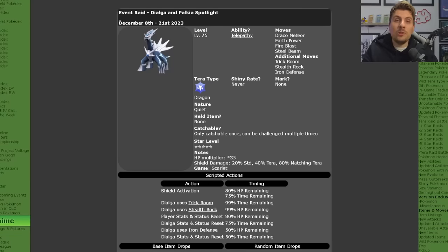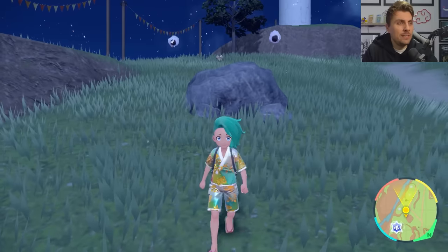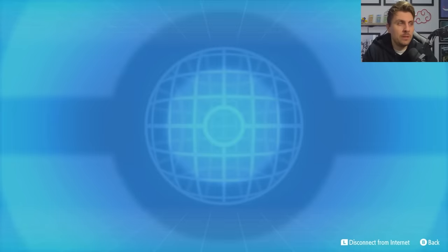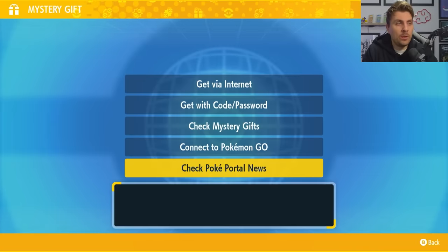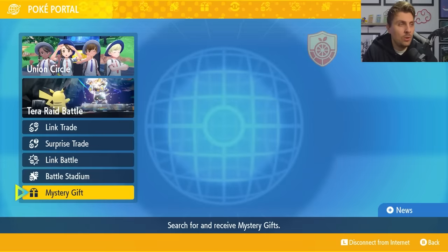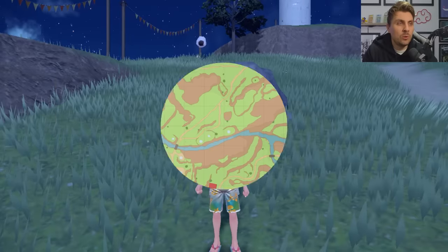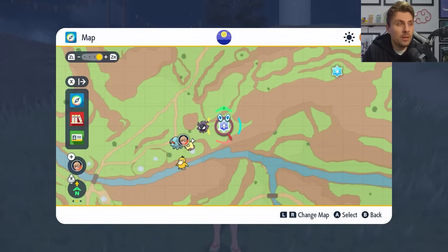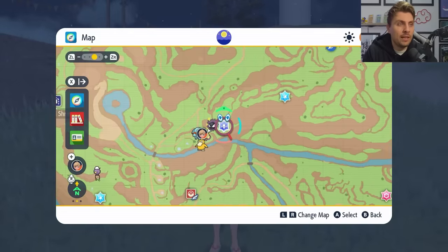The event is running a couple of weeks, so you've got the opportunity to grab both of these. They're only catchable once per save file, and you can also farm them for the high-cost items. To access these raids, make sure you're connected online, then come to your Poke Portal, go down to Mystery Gifts and check Poke Portal News. This will update all your Raid Dens on your map. Then look for the Terror Raid Den — it will have a white aura and the Dragon Terror symbol.